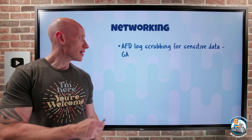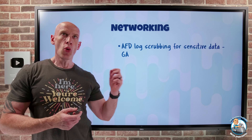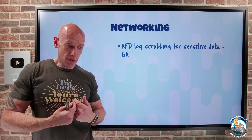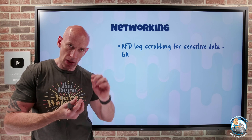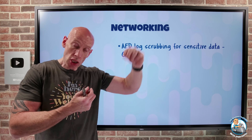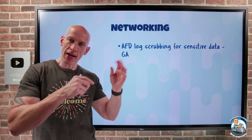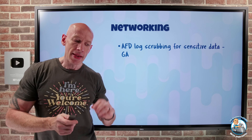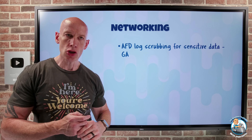On the networking side, Azure Front Door log scrubbing has gone GA. The whole point of this is that in the log I may have sensitive data — there might be sensitive data in the request URI, the request IP address, the query string, or the various argument names within there. I can select for those items which I wish to be scrubbed, and any sensitive values will be replaced with the asterisk character. That's only for standard and premium profiles.